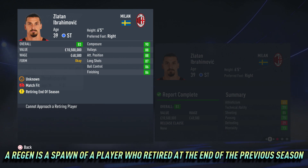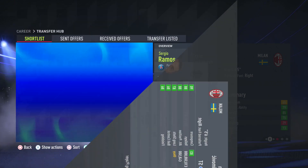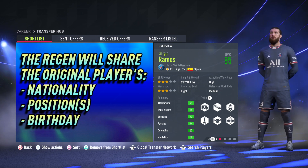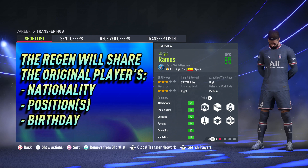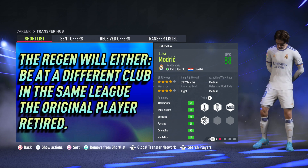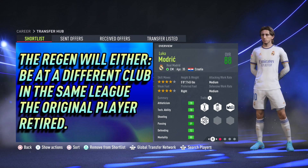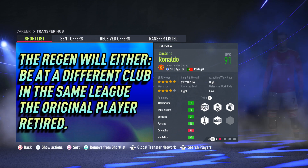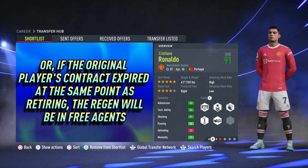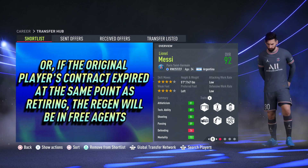The process of finding regens hasn't changed since I started FIFA Career Gems over on Twitter during FIFA 15. The regen will always share the original player's nationality, positions, and their birthday, which we'll touch on later in the video. You will find the regen at either a different club in the same league as the original player retired, or if the original player's contract expired at the same point as they retired, the regen will be found in free agents.